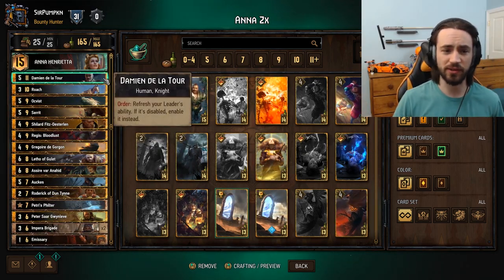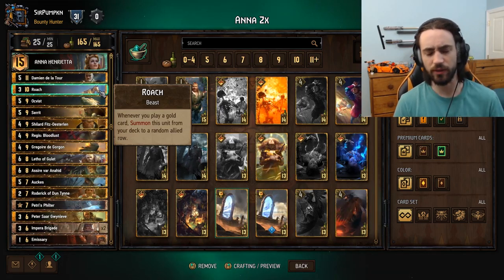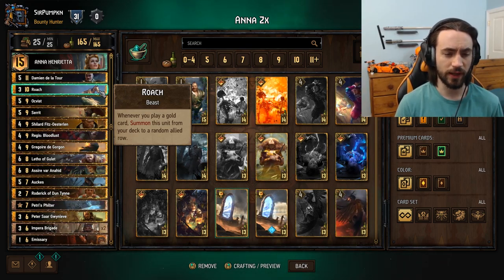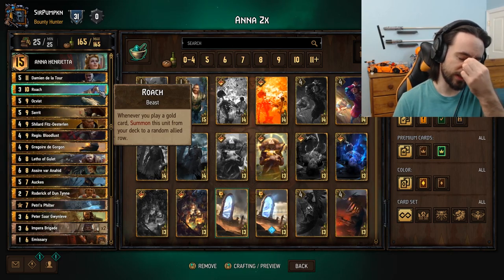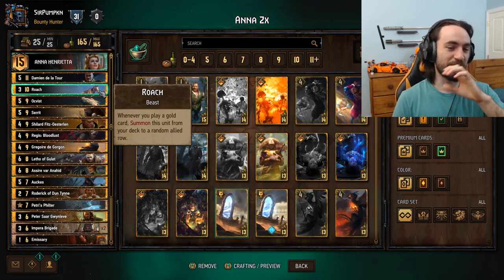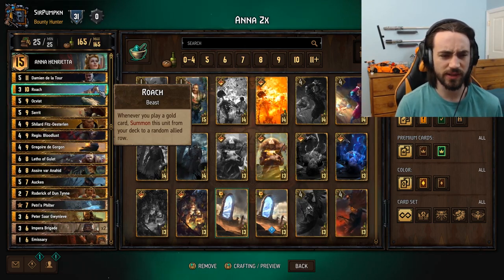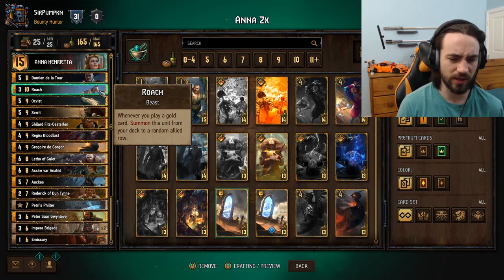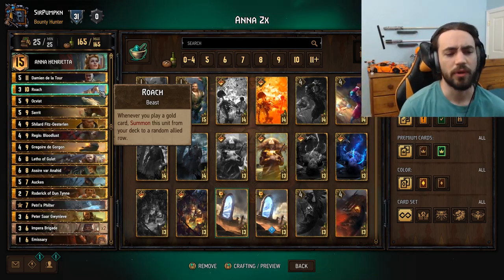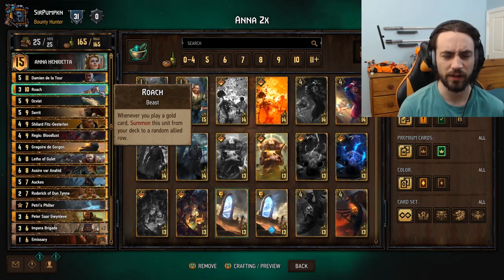It's essentially a mid-range deck — like a Morvan deck from last patch — except you play Anna and Damien as your finisher, with a lot of points and valuable information. Let me go through the list. Damien obviously you need to refresh your ability. Roach is debatable — along with Assire, those are the two debatable cards — but I do like the round one tempo. This deck does fine if bled because you have Anna. I like the Roach for extra tempo in round one. I like to pass on seven with this deck — play three engines or play Empower Brigade.